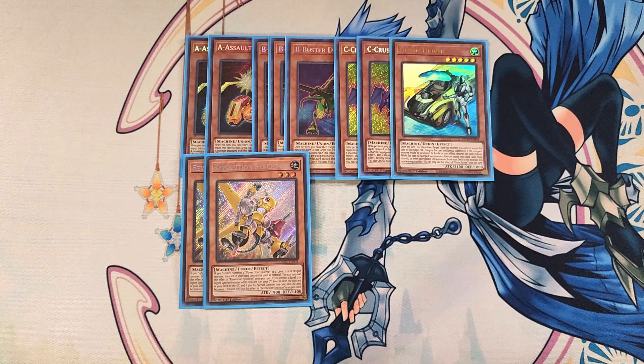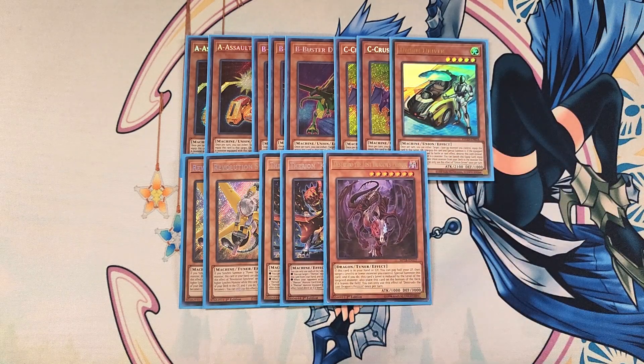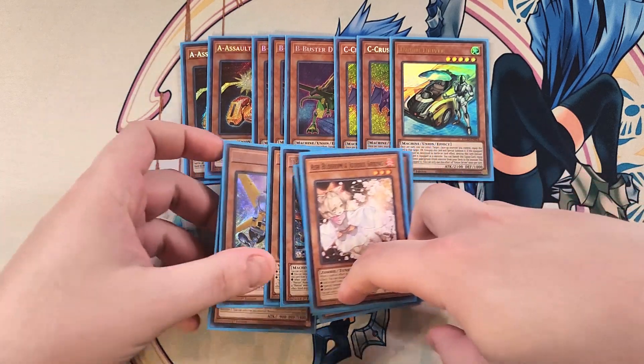We then play two copies of Therion King Regulus — a definite two-of because this card is basically a walking negate. It's super easy to put on your side of the field and it helps you get more of your ABC pieces into the spell and trap card zone. We then play a single copy of Distrudo — a one-of that helps you step into a level seven synchro play extremely easily. It's a great card to send to the graveyard off Dragon Ravine and to go in for Ancient Fairy Dragon. We then play three copies of Ash Blossom — a definite three-of just to stop your opponent from touching the deck. So that's it for the monsters — let's get into the spells.